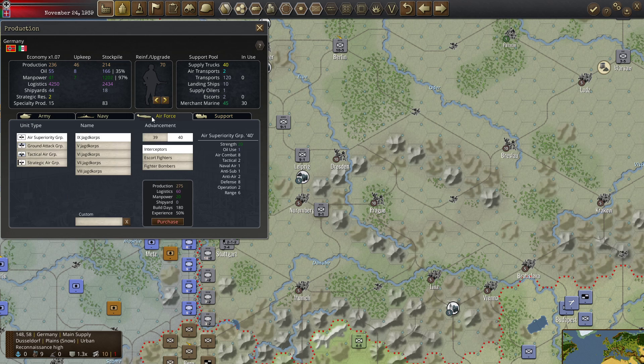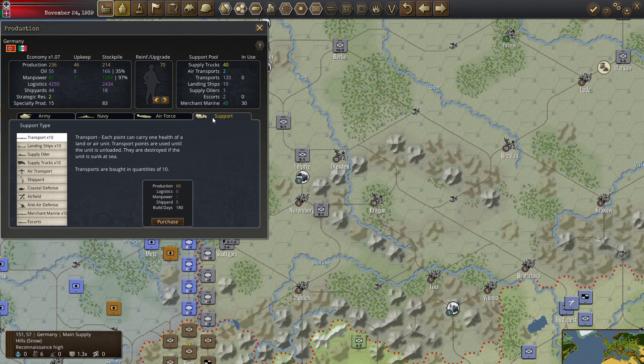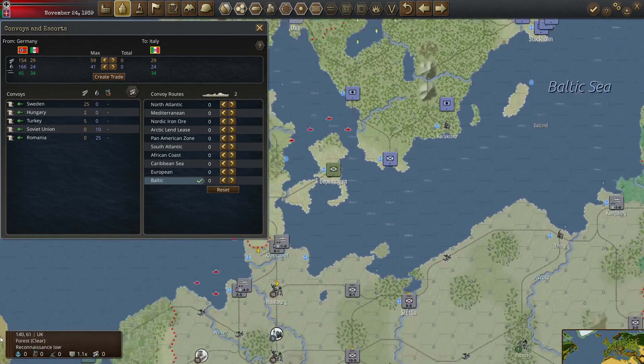Looking at the air force — we don't have enough to really buy anything proper. Escorts will be more useful. Let's get a couple more trucks — obviously there are 10 per purchase, so that will get us up to 60 trucks.